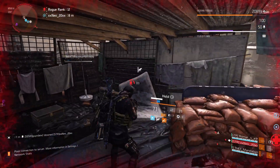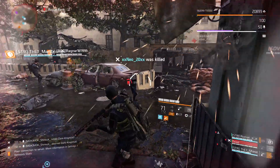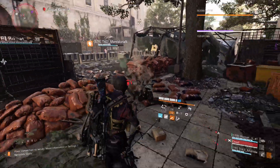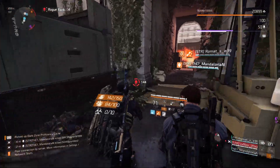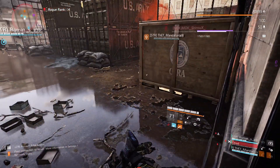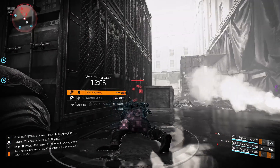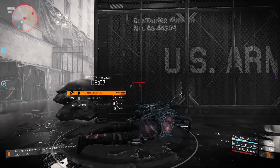An agent needs assistance. New rogue agent killed. Serious trauma detected. Agent out of action. Agent final signs: zero. Agent down.